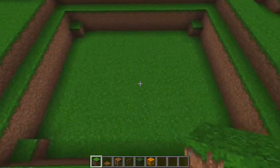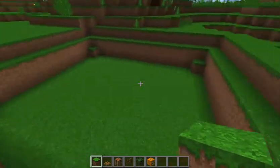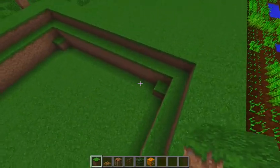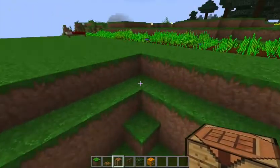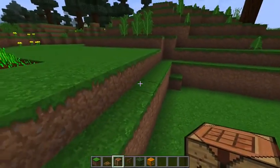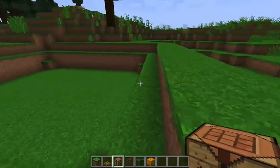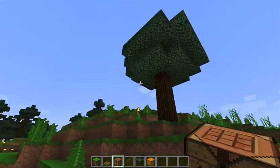The enclosure could be any size you want — smaller or bigger — but I like to go with something about 20 by 20 or 10 by 10. In any event, you just dig out a shape like this: you dig down three blocks and then you dig up a lip that's one block wide around the edge.